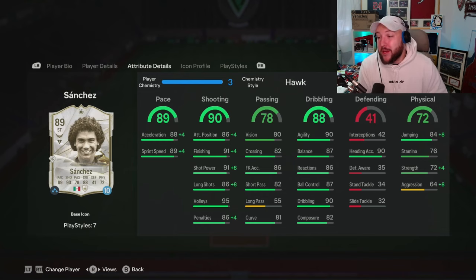He's got 91 shot power, 91 finishing, 82 composure, with 90 agility and 87 balance. Right there suggests he's going to be a very, very good striker. Fantastic acceleration and sprint speed as well, very good header accuracy. Looks like a generally good card overall with good short passing.